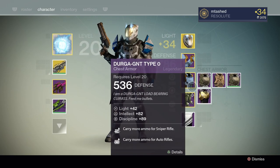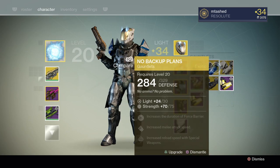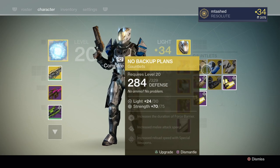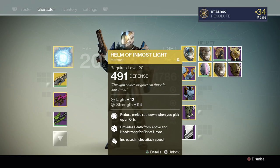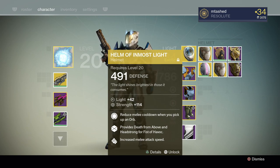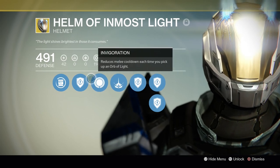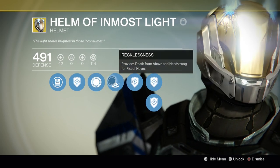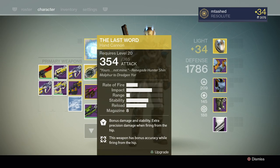I've got some exotics on the Titan but for the most part don't actually level them because I'm lazy and don't think they're worth it. I really like the Helm of Inmost Light — I think it's one of the best helmets for PvP in the game. I've got the Defender one too, which is very good for the bubble, but I don't play Defender much unless it's PvE. The Helm of Inmost Light is the way to go because it gives you two perks — that's a massive boost because perks are way better than a small stat increase. The fact you get two is huge.